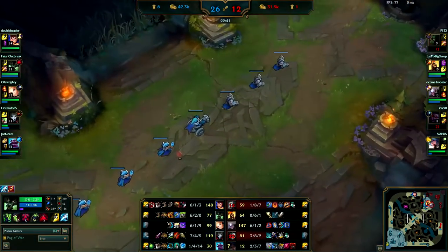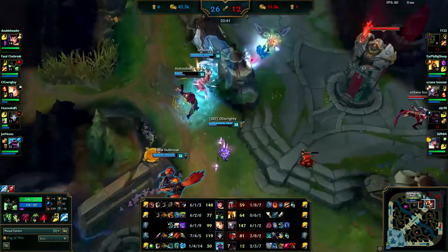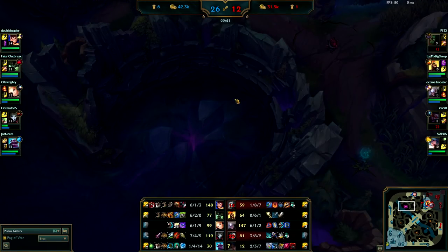You guys need these minions. Amumu is dead, so is Vayne. If I were you I would have called for Baron. If you're not comfortable with your smiting abilities — like with what I saw with that Diana — I wouldn't call for Baron, but when the enemy jungler is dead plus another one, 20 minutes into the game, this should be a free Baron.